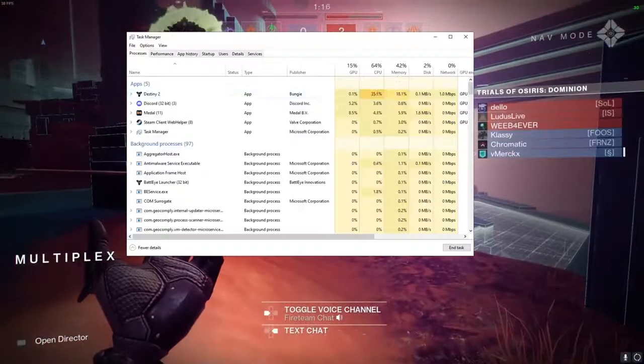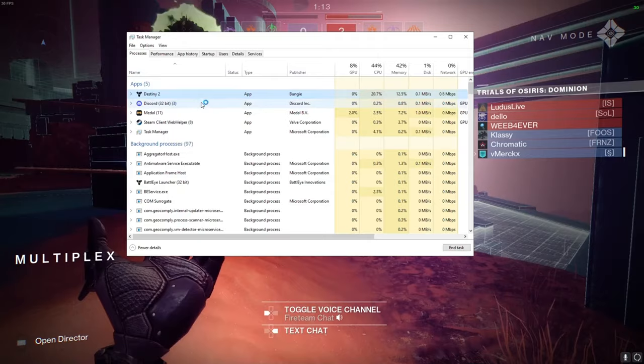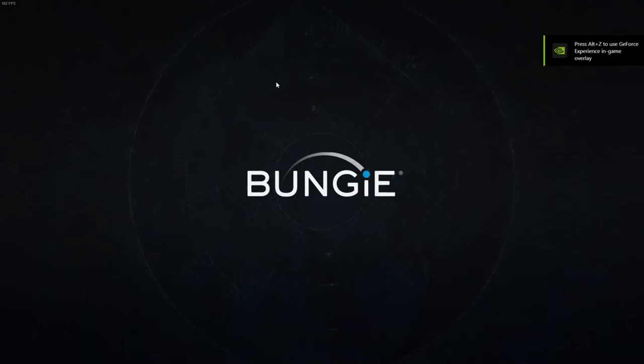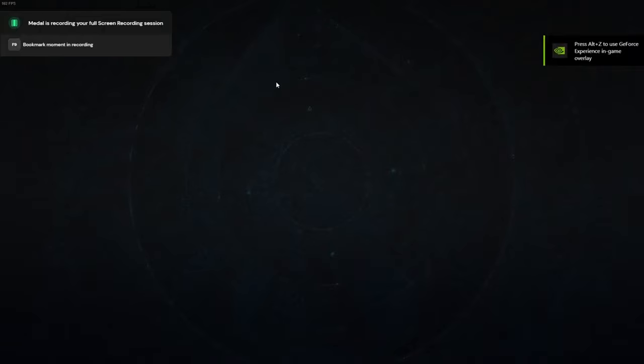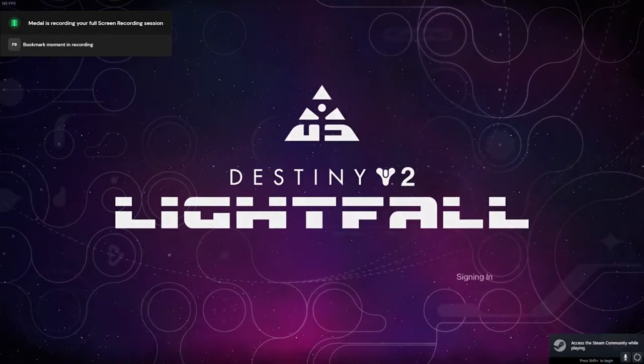So why does this work? The loss for your card happens when you get the match reputation and glimmer. If you load in after the glimmer is awarded, you get no rewards, but no loss on your card, and a 30-minute timeout. If you load in too soon, you get the rewards, one loss on your card, and no timeout. If you load in too late, you get no rewards, a loss, and a timeout. So too soon is better than too late.